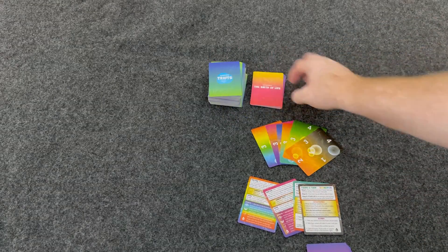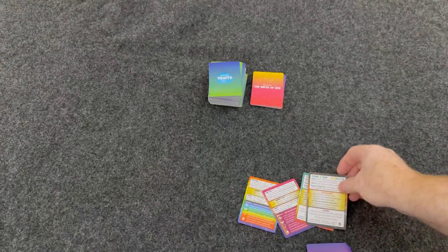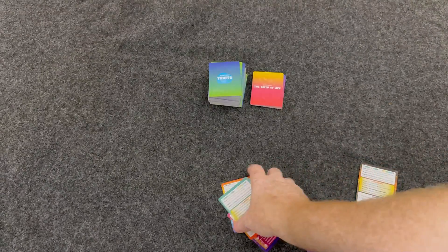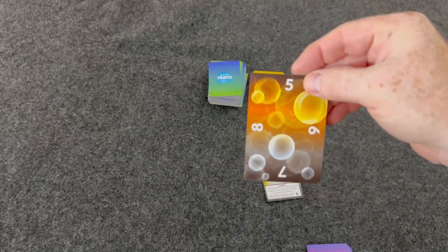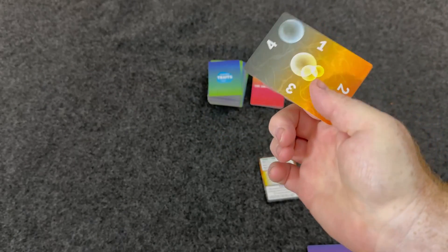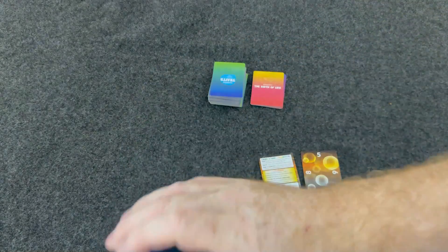So we have our Trait deck ready and our Ages deck ready. We're also going to place out these Gene Pool cards to each player, and each player is going to get a handy reference card. The Gene Pool cards are going to start on five. As time goes by, your Gene Pool is going to increase or decrease, and this will be individual to each player. Then you're going to deal out five cards to each player.